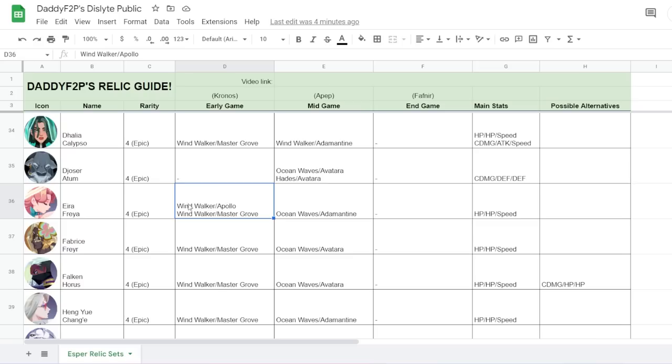For Aira, at the start you'll use her in PvP — especially early game — with Windwalker and Apollo for crowd control. Eventually she becomes less relevant in PvP, so you'll shift to Ocean Waves and Adamantin where she's more useful in PvE, especially Temporal Tower and Chronos. For Fabrice, Windwalker Avatara to Ocean Waves Avatara — Avatara is important for him to land his heal buff on his first skill. HP, HP as usual.